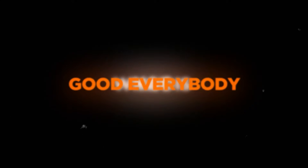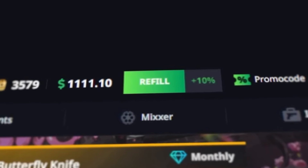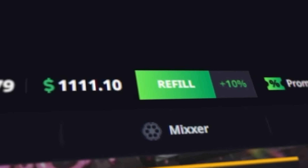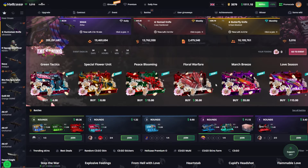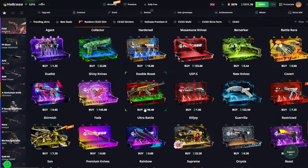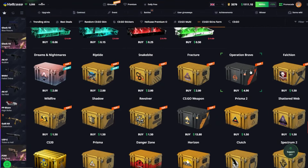Welcome back to Snack Toes! We're back on Hellcase with a $1,000 balance and the new event just dropped. It is called the Spring Bloom. We're just gonna check out most of the cases. There's also some other new cases down here — we actually finally have the Dreams and Nightmares case as well.